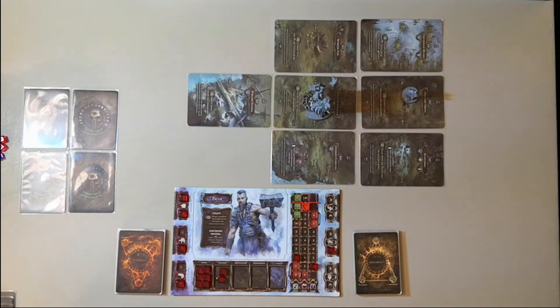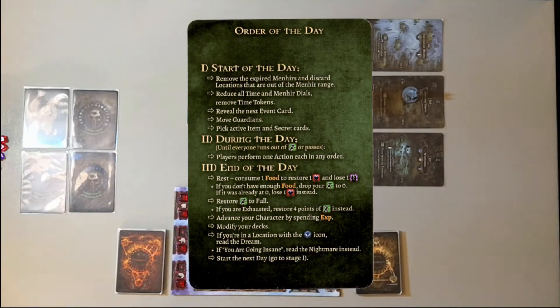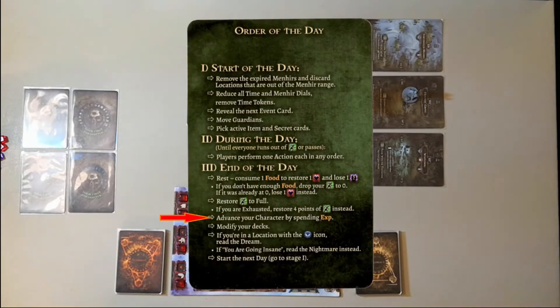Now we're going to come to the end of the day. We've used two energy and don't want to get down to those red spots if we don't have to. So we're going to make a pass action — this ends our in-game day. At the end of the day you would normally rest: consume one food to restore one health and lose one terror. If you don't have enough food, drop your energy to zero and lose one health instead — so don't go without food if you can avoid it. Restore your energy to full, meaning up to your chevron. You can advance your character by spending experience points, but we don't have any, and we don't have upgrade cards to modify our deck.